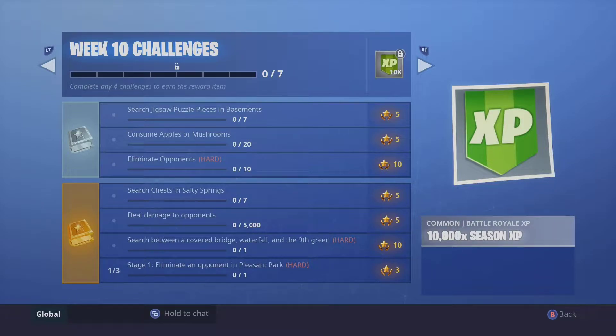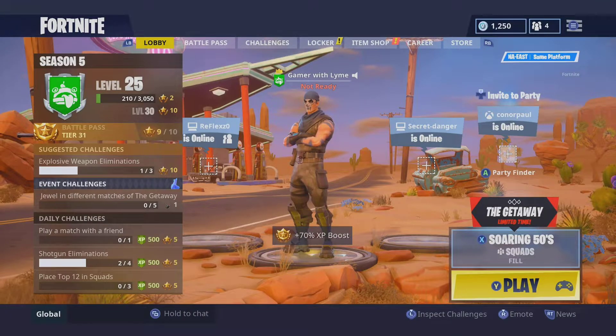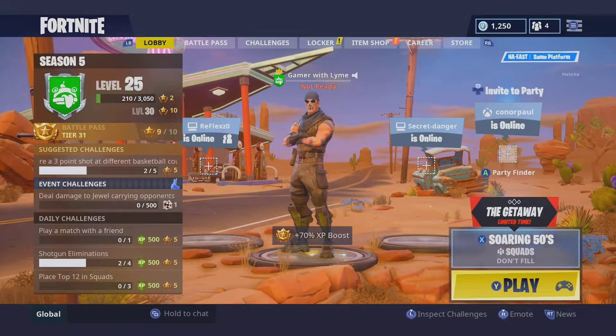We're going to start our game off, I'll show you guys exactly what they look like, and then we'll get to the next challenge in a different video. I'm going to go to the lobby, pick squads, and since I'm just going in to get the piece I'm going to not fill it at all, then accept and jump right into it.